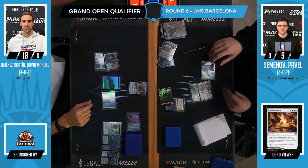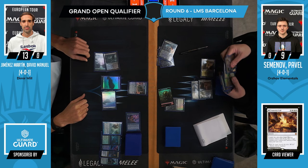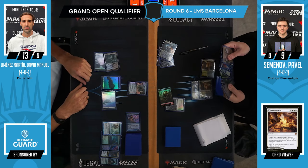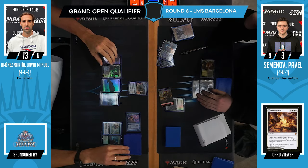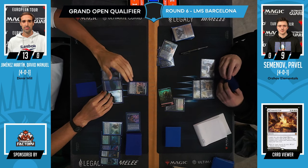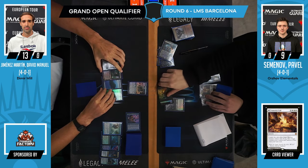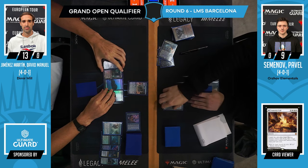Pass the turn. Sometimes what you see with Stoneforge Mystic is searching out the Sword of Fire and Ice because you have Kaldra in hand, but the opponent doesn't know — it's not telegraphed. So you search out Sword, they play around Sword, and you just go Kaldra. I like how Pavel really goes all in on the foils, including the Germ Token.